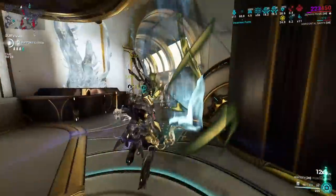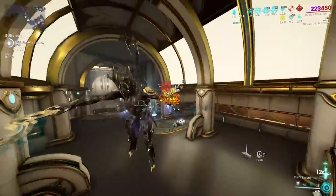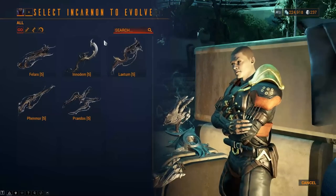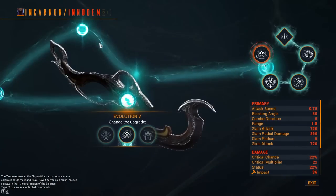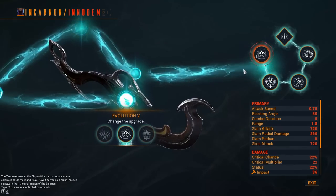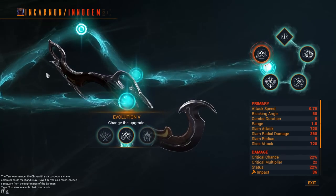Obviously I have some crazy frame and ability interactions to show you, but first let's cover our dagger of choice — the Innodem. The Innodem is an incarnate weapon which does come with an entire suite of evolutions, but we will cover these later as they are relatively niche, and even without them the Innodem is still a fantastic melee.